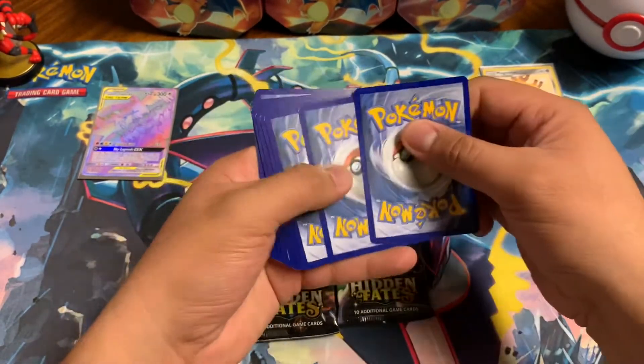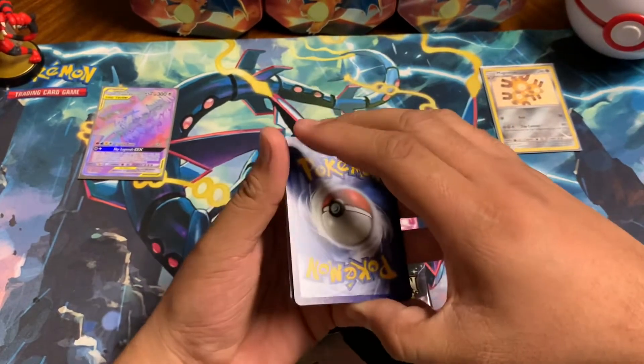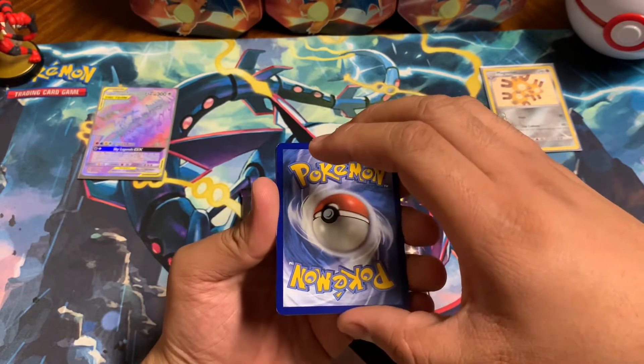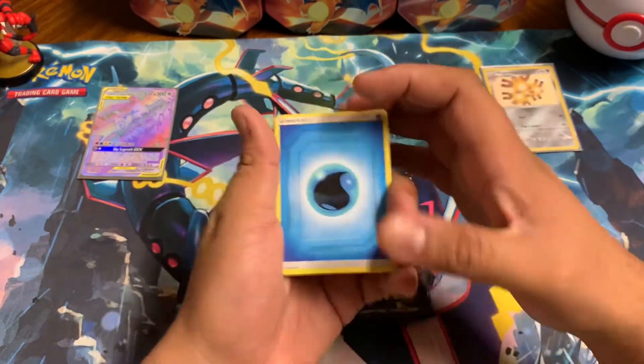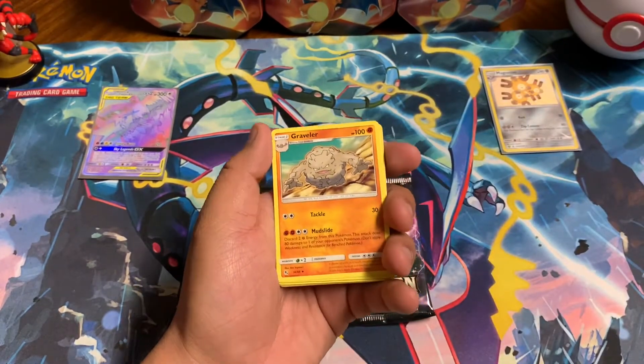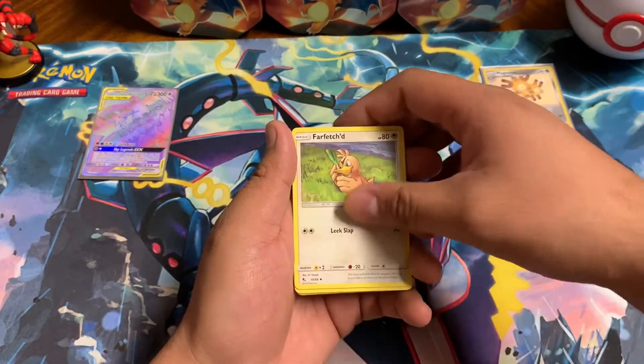We love opening Hidden Fates — one of our favorites. I'm going to say psychic — fairy, water. A giant Chansey, Chansey, Graveler — perfect.